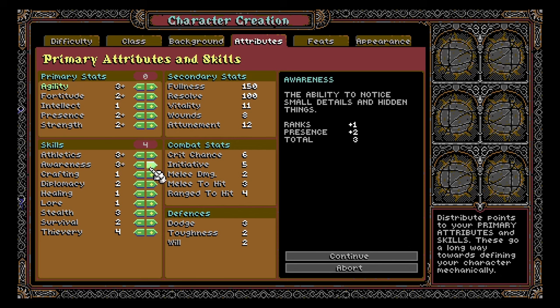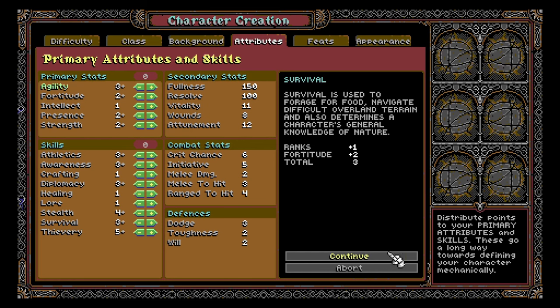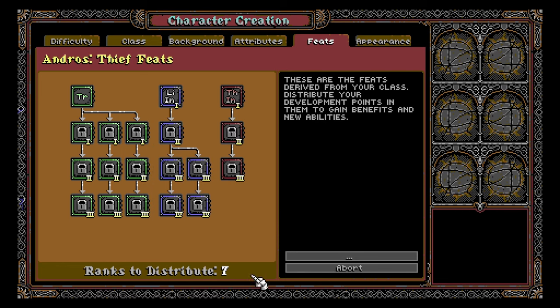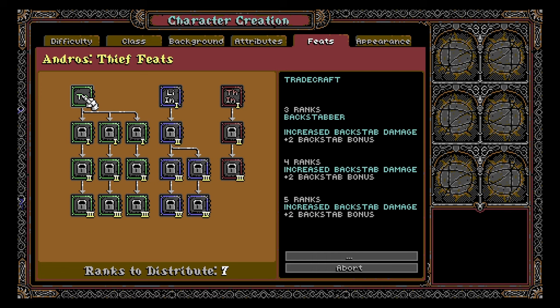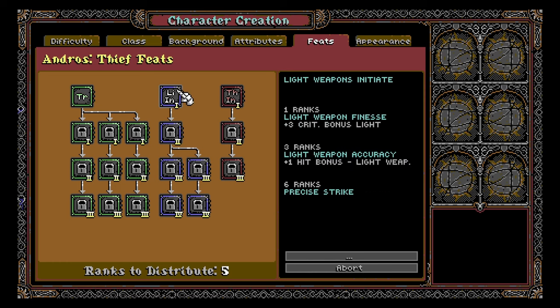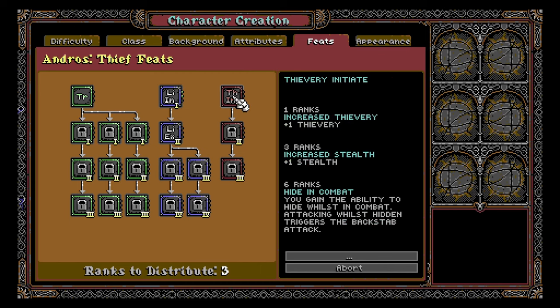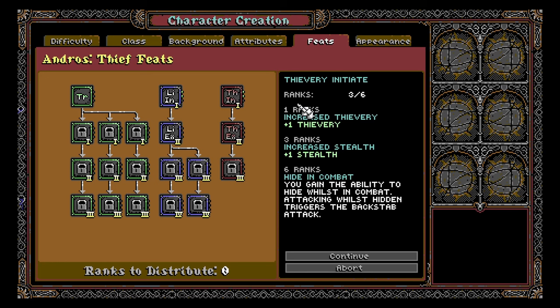Let's add one to some of our biggest bonuses and throw one more on survival. These are feats derived from your class — distribute your development points in them to gain benefits and new abilities. I get seven points. Tradecraft: three ranks in backstabber gives increased backstab damage. Lightweight: light weapon finesse, three ranks light weapon accuracy, six ranks precise strike. You unlock new perks based on how many ranks you have. Let's put three ranks in this for an extra point to hit, and the rest in stealth for plus one to stealth.